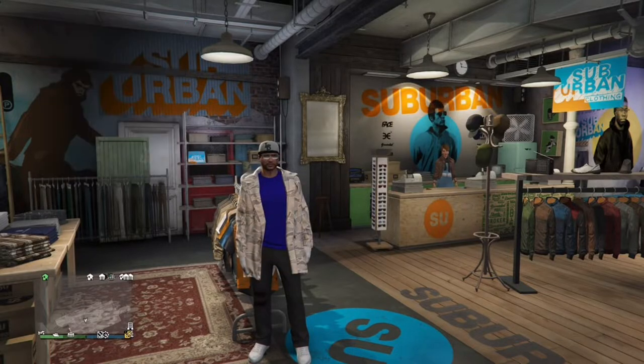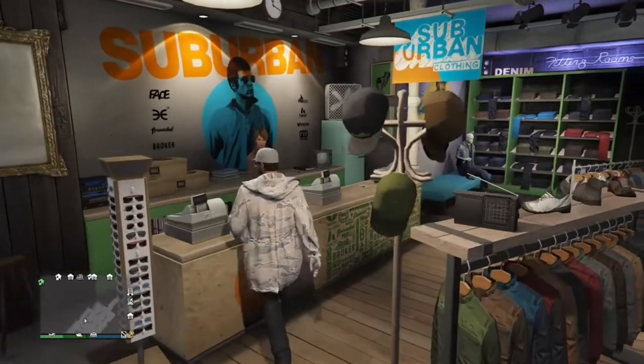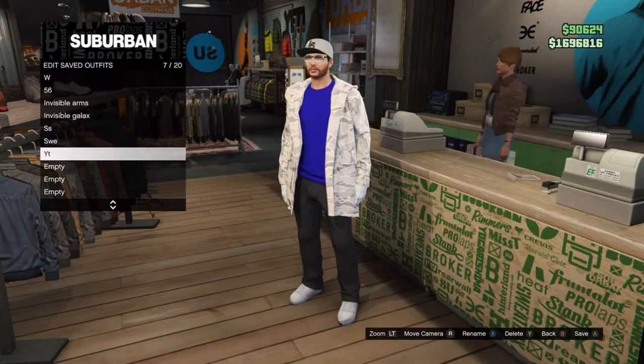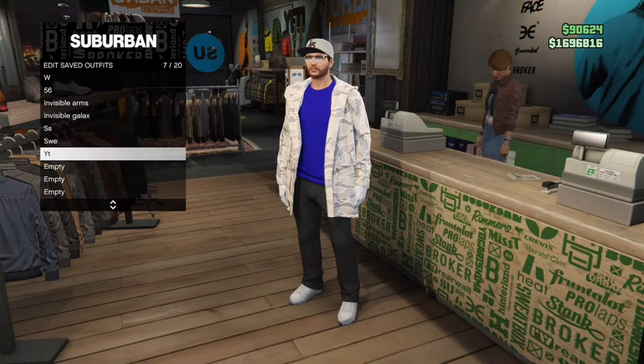Find the jacket option — it should be at the very bottom — and open up your jacket. Then go to the lady at the front register and save your outfit. You can override an existing one or save a new one; it doesn't really matter, just make sure you save it at least once.